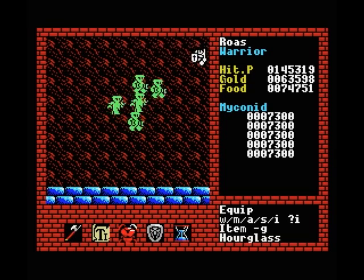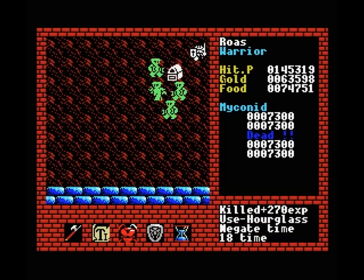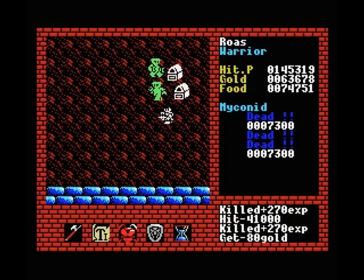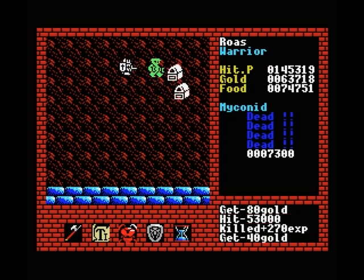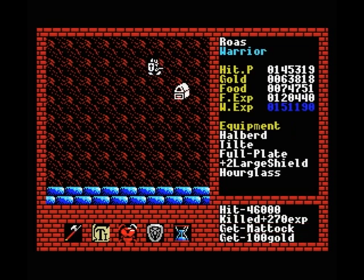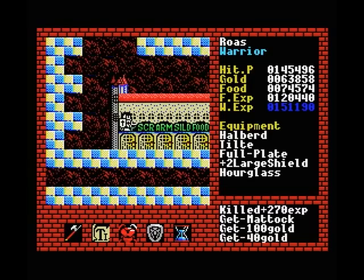A myconid normally would do us a lot of damage. We could use our magic to take them all out and avoid getting hit that way. But let's say we want to kill the final myconid because he's got a very valuable item that we really want, but he's too strong for us to attack normally. We can use our hourglass which freezes them in place and then we can just stab them. It drops their agility to zero, which is why we get instant kills on each of them. It also prevents them from fighting back — you can't really ask for anything better than that.